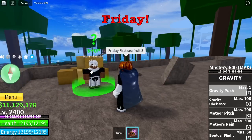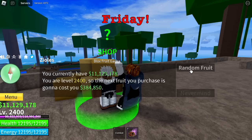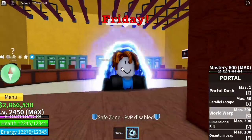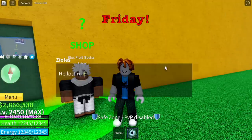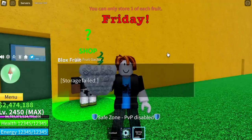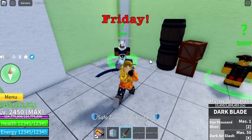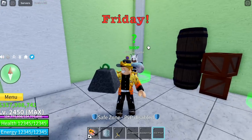Back to the first seed — last three fruits. Barrier fruit — not bad. Friday, second to the last fruit: spring fruit. And Friday, final fruit, third seed: kilo fruit. After this, we will be concluding based on the results.